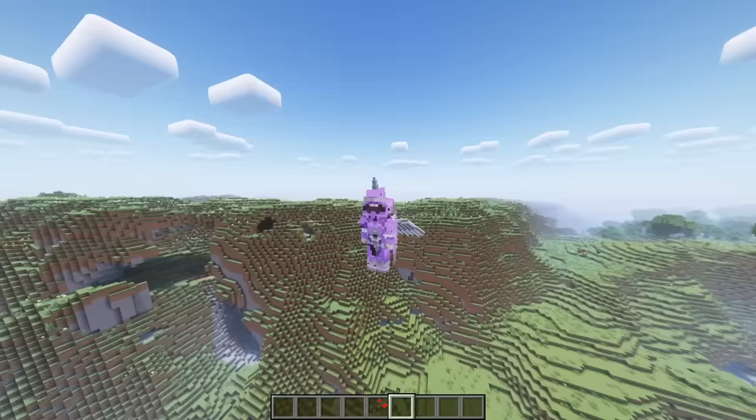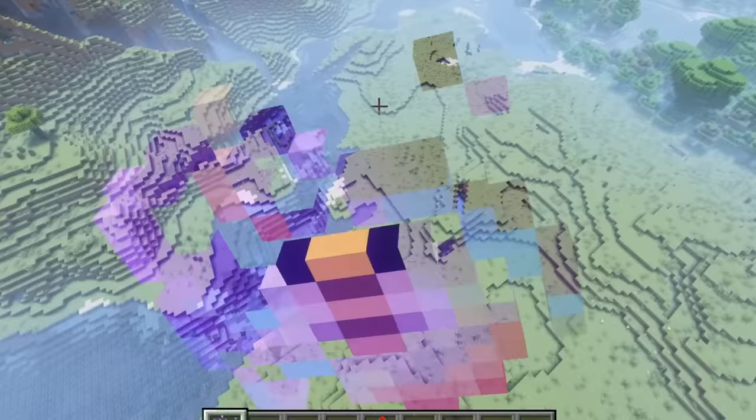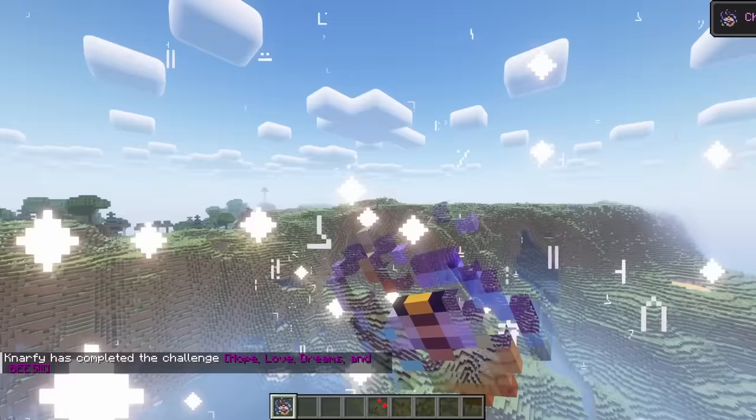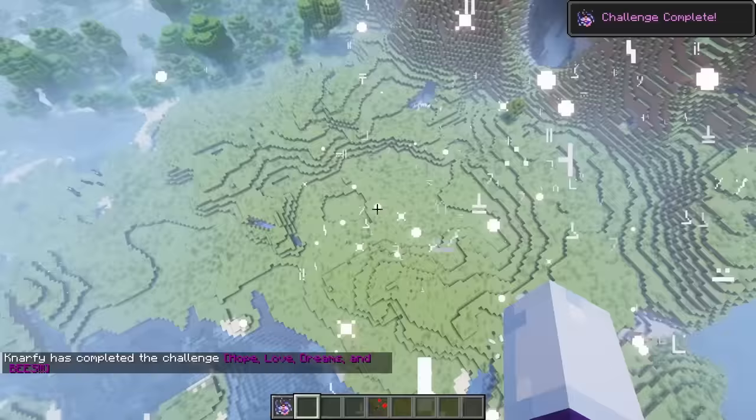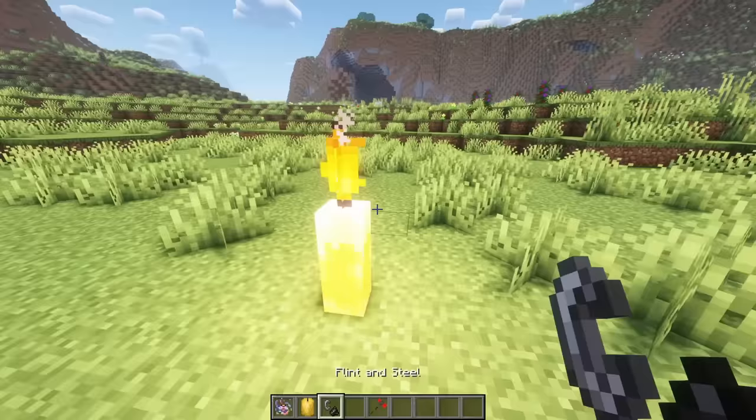I know I installed more mods. I've got to figure out what mods I installed. Essence of the bees. Hope, love, dreams, and bees. What does that even do? Yellow super candle. That is a big candle. Oh my gosh.